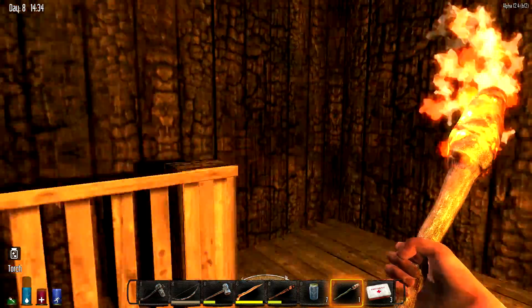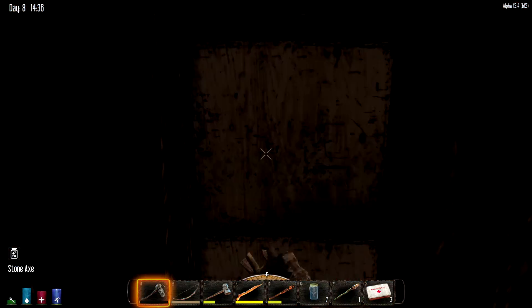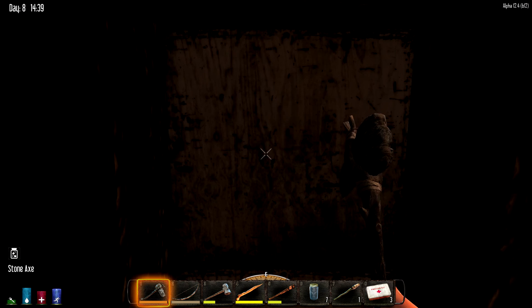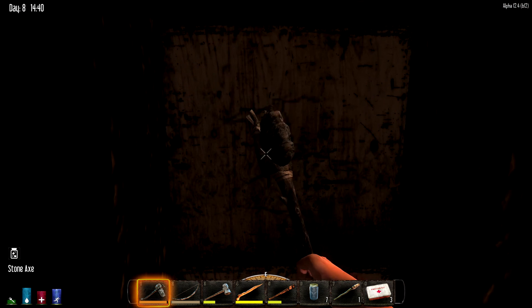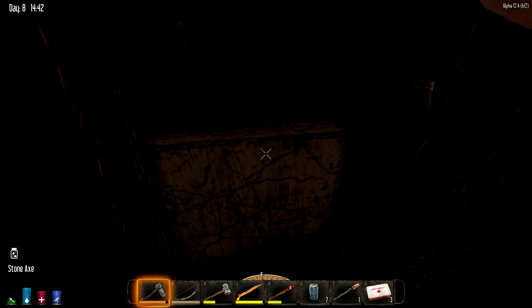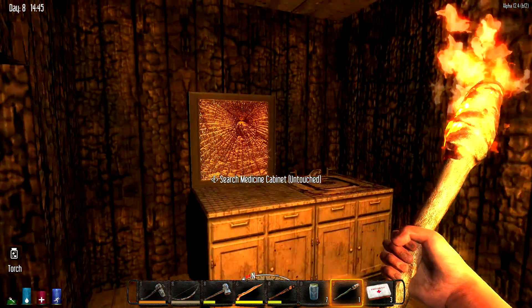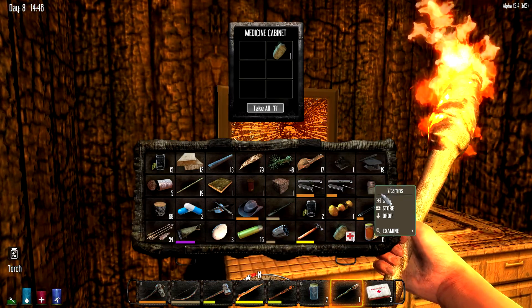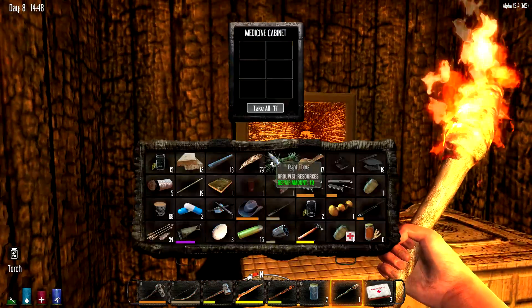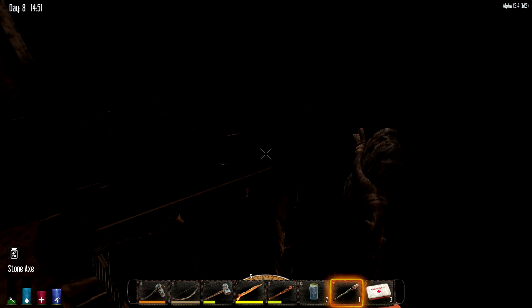Have I been in this burned-out looking building? Pay attention — repair. That was almost bad. What do we got in here? I wonder if those things break down into anything. Vitamin — use. Those are metal, nah.